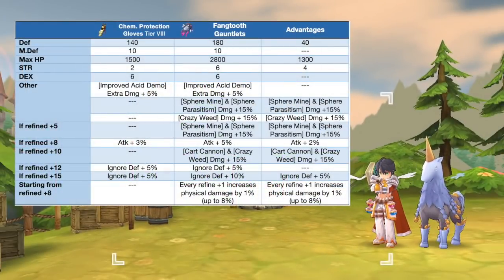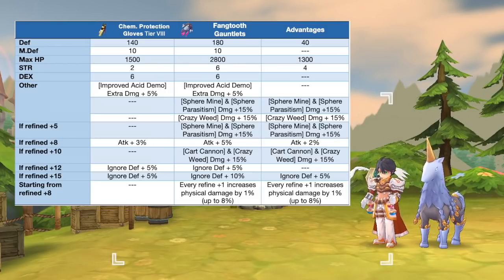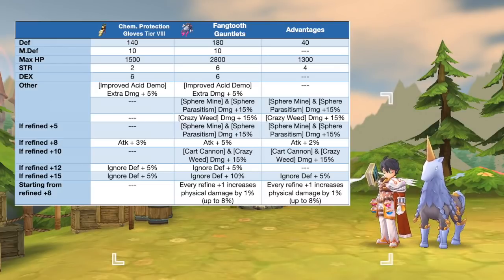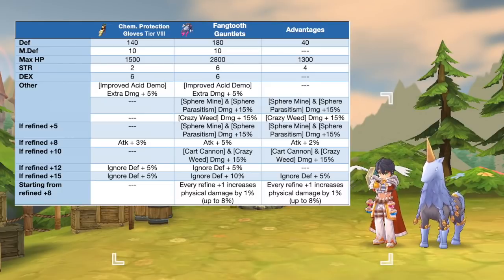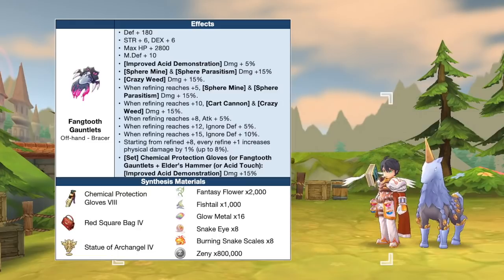Up next we have the Fangtooth Gauntlets, which is the synthesis of Chemical Protection Gloves. This is a must-have for the Alchemist class as it boosts the damage of their skills. In comparison to a tier 8 Chemical Protection Gloves, the Fangtooth Gauntlets will grant extra plus 40 DEF, plus 1300 max HP, and plus 4 STR. It also inherited the effects of Red Square Back tier 4, which improves the damage of Spear Mine, Spear Parasitism, Cart Cannon, and Crazy Weed, especially when refining reaches plus 10. Refining it to plus 15 is ideal, granting a total of 5% attack, 15% ignore DEF, and 8% physical damage. Here are the needed materials.